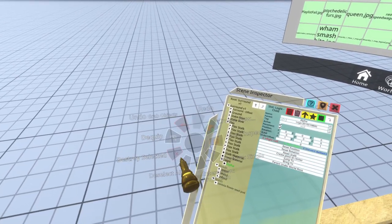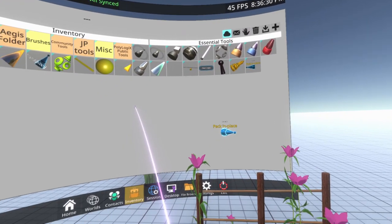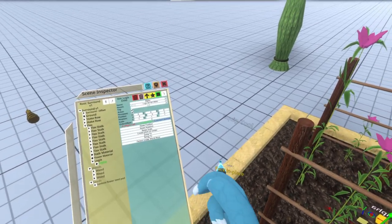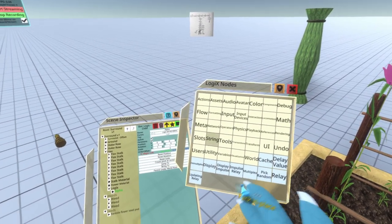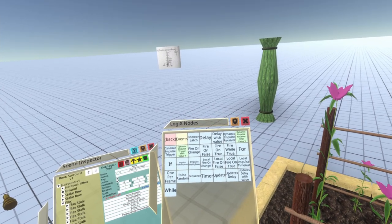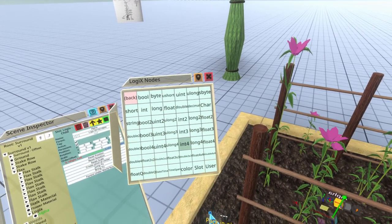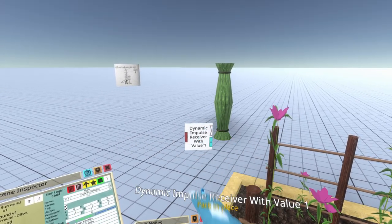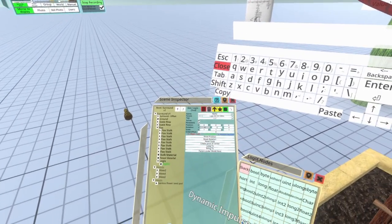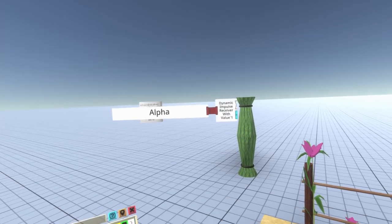I'll go to my inventory and pull out the logics tooltip, then open a node browser. Under flow, we're going to use a dynamic impulse receiver with value and we're going to have it take two floats. The name of this is 'alpha'. A lot of people use blueprints or red prints to organize nodes on a grid. I personally use red prints, but I won't use that now just to show you can do this without them.